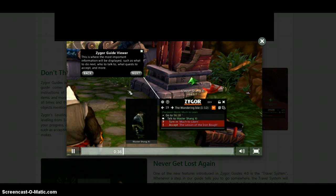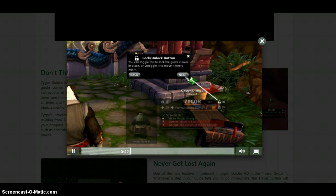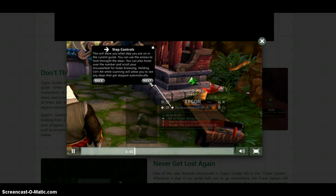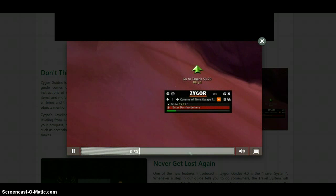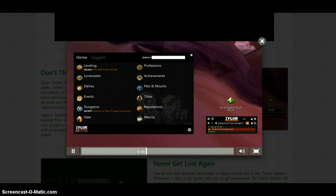At this point, you can choose to run through a short tutorial which will help you understand how to use the Zygor Guides user interface. This is extremely useful for new users. If you've used Zygor Guides before, you've probably noticed the fresh new modern design of the guide viewer. This is the new default theme in 4.0 called Stealth. It's intended to be a cleaner, simpler interface that brings the important elements to the front and minimizes the clutter.